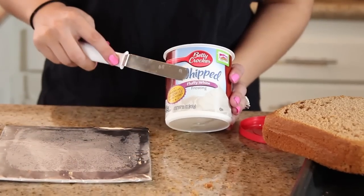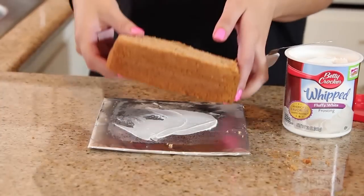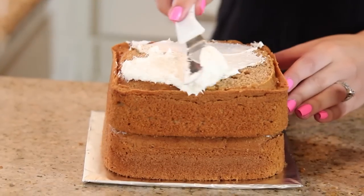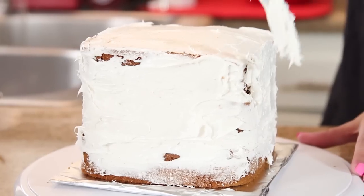I'm going to use some white frosting and place a little bit on the base where I have some foil so that the cake doesn't move anywhere. We're going to place the cake right on top, then place frosting between each layer of the cakes and stack them until we have a perfect square. Once all layers are stacked, we're going to dirty ice the whole cake.